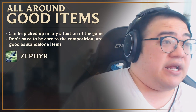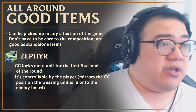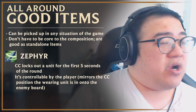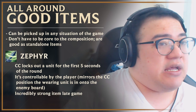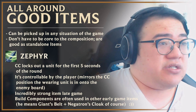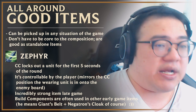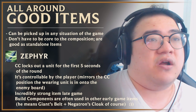Zephyr is a very interesting item — probably the most unique item in the game. It CC locks out a unit for five seconds and it's controllable by you. What it does is mirror your exact positioning on your board and reflect it onto the enemy board, so you can control the unit that has Zephyr and reposition it anywhere on your board to choose which enemy unit gets knocked up. It's really interesting and powerful late game. However, the components it builds from — chain vest and Negatron Cloak — can be used in a lot of other useful items, so it's difficult to get Zephyr early. The value of Zephyr gets higher and higher as the game progresses, but you'd usually have spent those components on better items earlier.